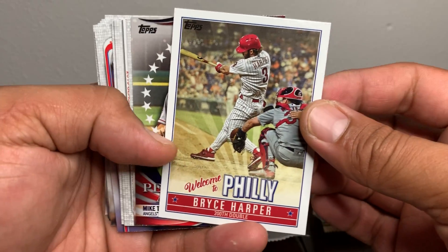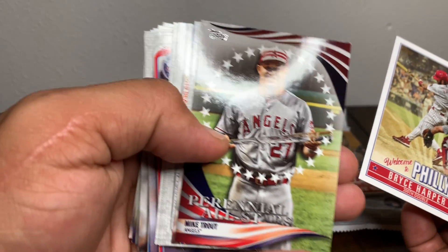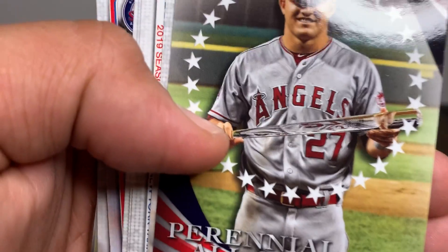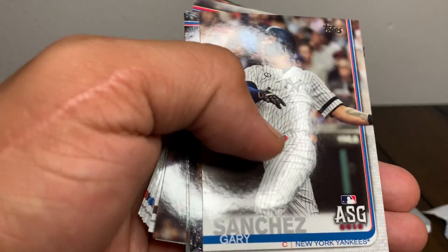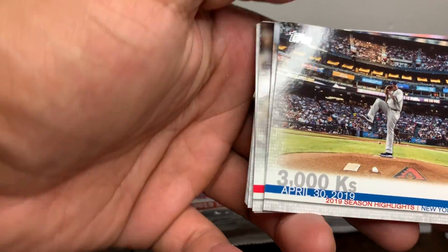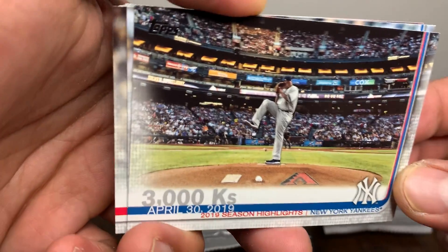Bryce Harper insert. That's the perennial all-stars Mike Trout - it's always good to get a Trout in your pack. Gary Sanchez all-star game card - sorry, not rookie, all-star game card. 3,000 K's for CC - how's that crowd, huh?